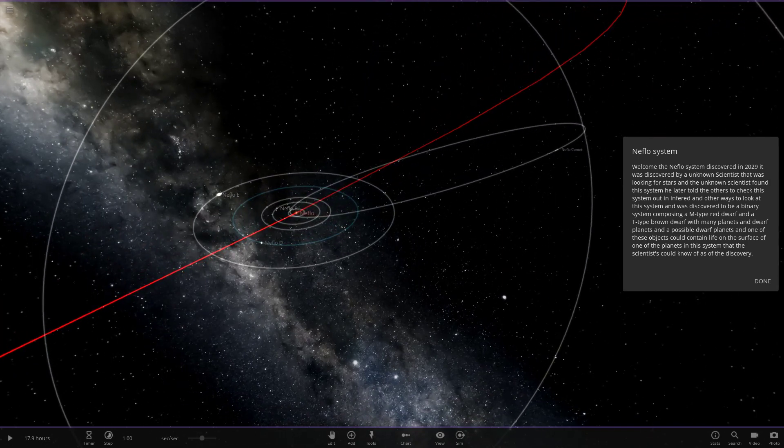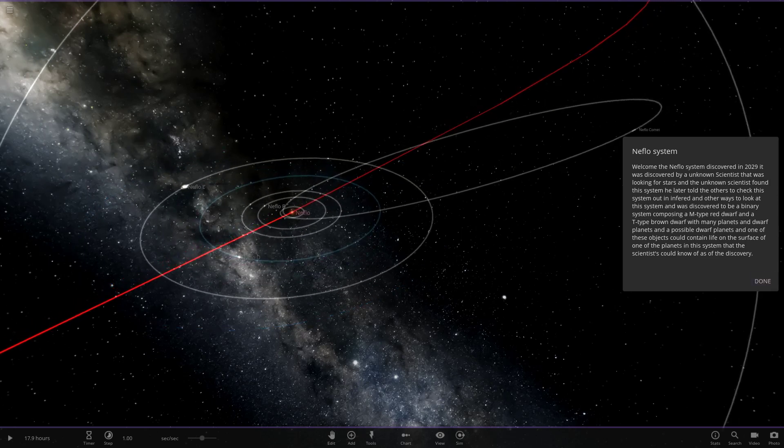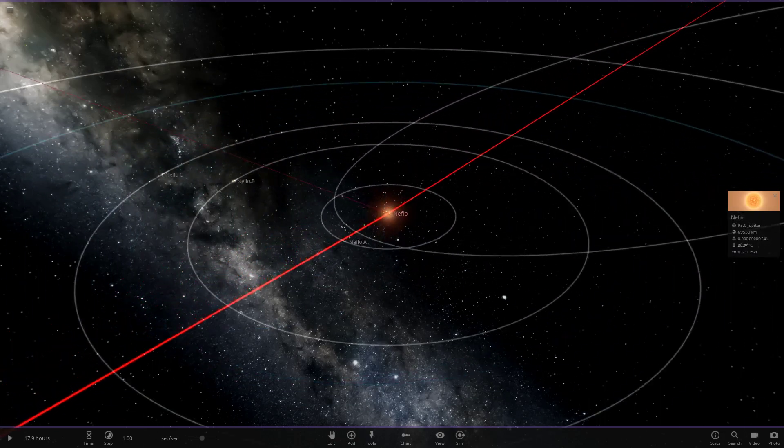So episode 104 — wow, that's crazy. Welcome to the Niflo system, discovered in 2029 by an unknown scientist looking for stars. It was discovered to be a binary system composed of an M-type red dwarf and a T-type brown dwarf, with many dwarf planets and a possible object that could contain life on the surface of one of the planets. Let's go ahead and check out the star to begin with.